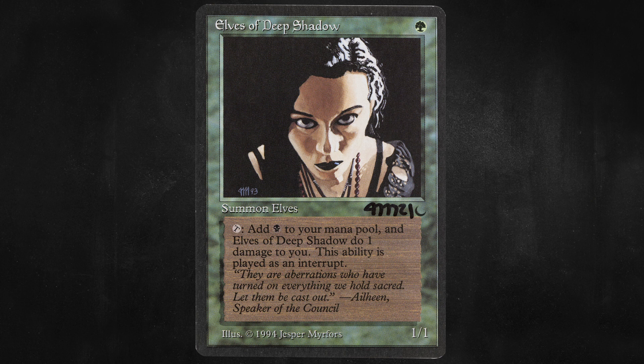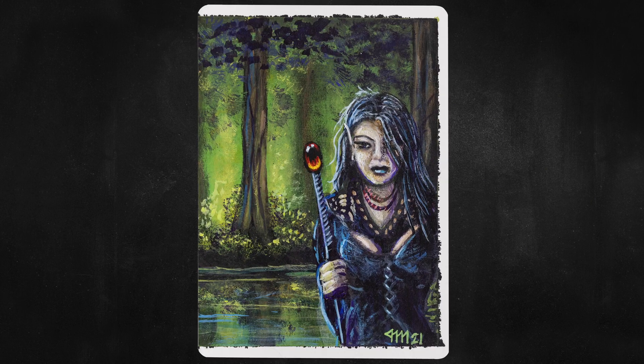And next, we have our dose of Proto-Golgari with Elves of Deep Shadow — where one green gets you a 1/1 elf that has tap to add one black mana to your mana pool. Elves of Deep Shadow does one damage to you. And on the back, we see the Elf in full glory who, thanks to a stylish corset, is bursting out of the deep shadows without a problem. My hat's off to anyone who can pull off dark blue lipstick — it's tougher than it looks.